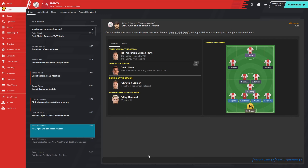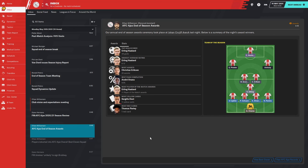Signing of the Season goes to Christian Eriksen — a free transfer from Tottenham. Young Player of the Season goes to Erling Haaland. Top goal scorer: 38 goals to Erling Haaland — an absolutely incredible season from our young Norwegian striker. He also had the highest average rating of 8.12. Most assists goes to our midfield maestro Christian Eriksen with 20 assists — incredible from Christian, pulling the strings from deep this season. Best passing percentage goes to Andre Onana at 93%.